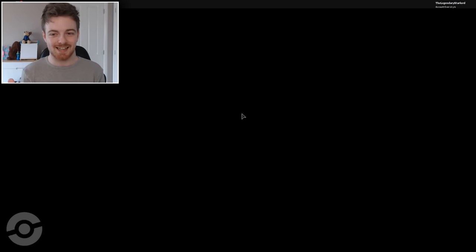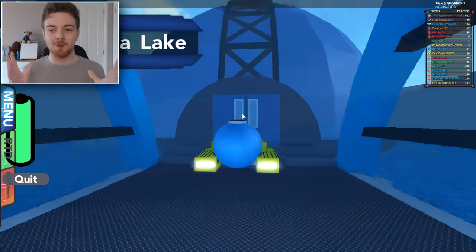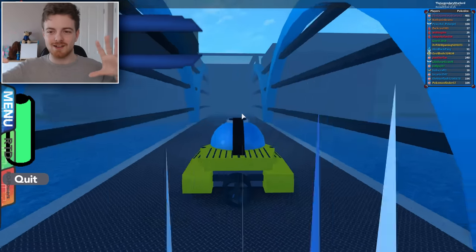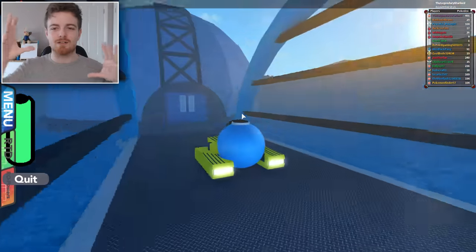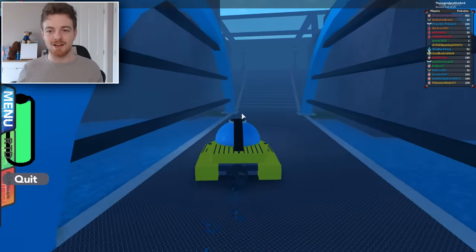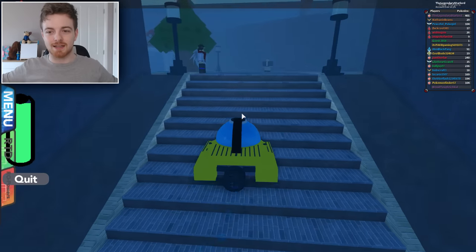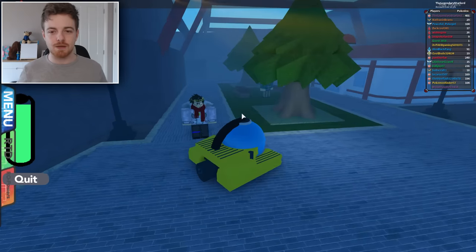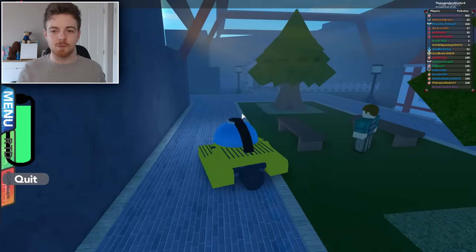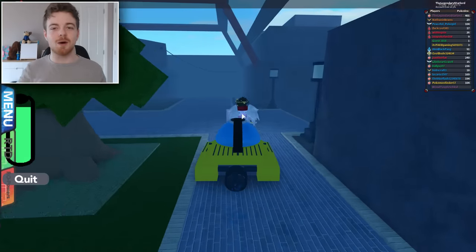As you guys can see, I have now spawned in Laguna Lake with the submarine. Everything has turned very misty, and it looks very blue like we're underwater — the whole world has been submerged in water or something like that. And now you can pretty much do whatever you like: you can walk around, you can encounter battles, you can rock climb, you can do a lot of things.